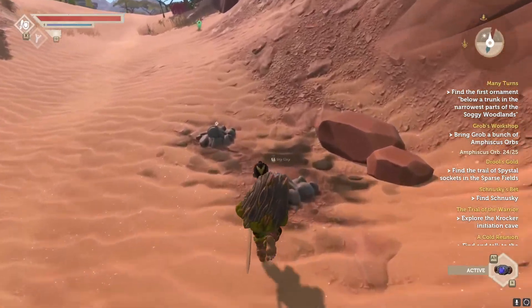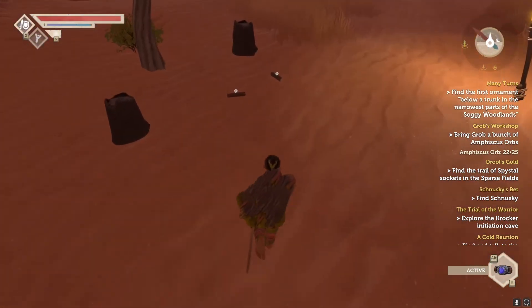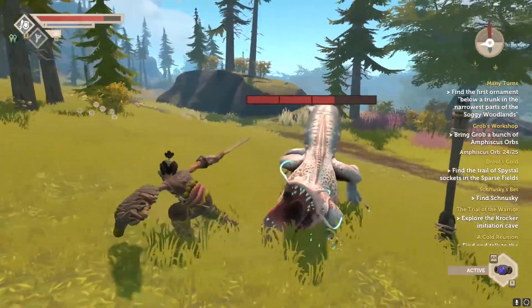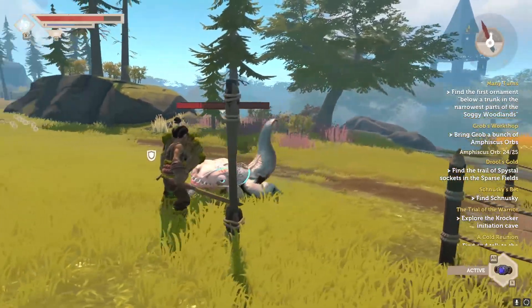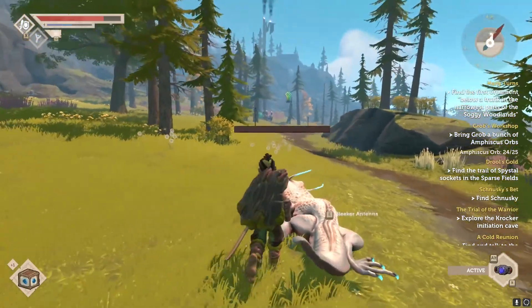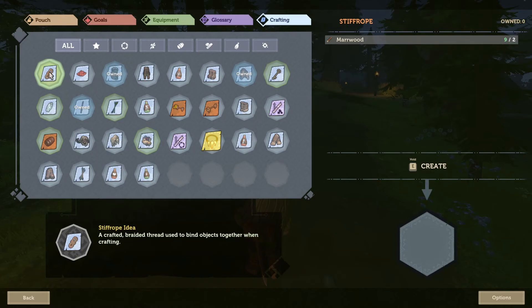A desert will have more spawn locations for clay and stone. That's not to say you cannot get wood from a desert and stone from the forest, but there are fewer of those spawn locations. Materials can also be obtained through defeating monsters and residents of the island. Monsters will sometimes drop food items and creature essences. Essence, from what I've seen, is only used in a few recipes, but can be used as a trade item. All items are stored in your pouch for later use. Ten items per stack, and you have very limited inventory space to start.